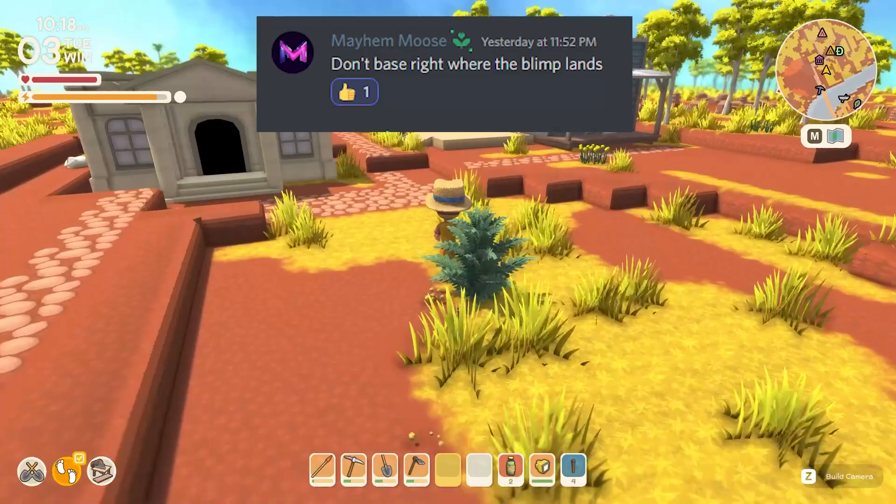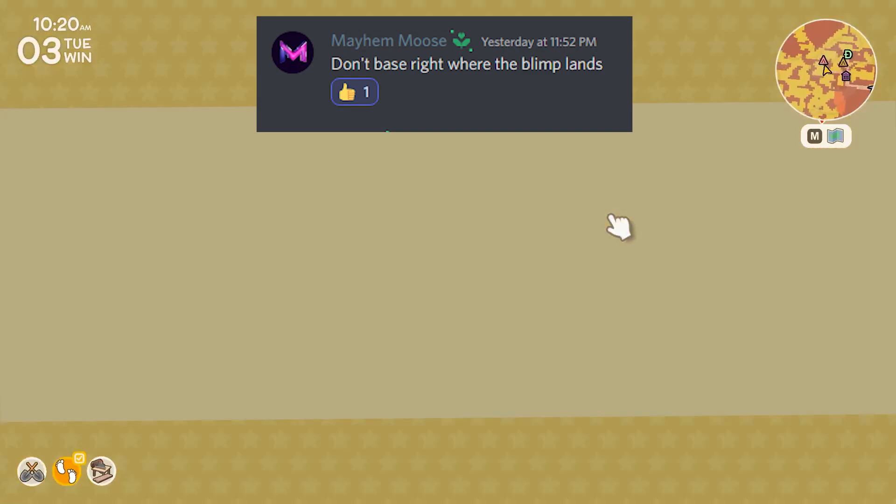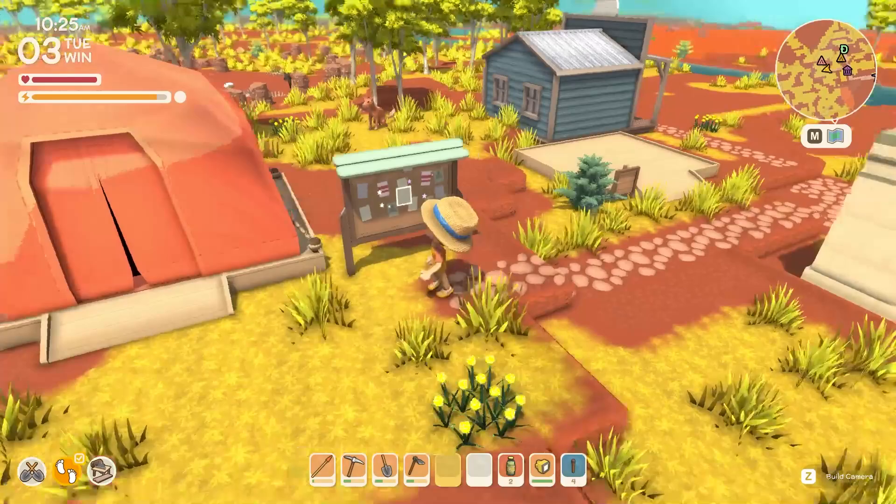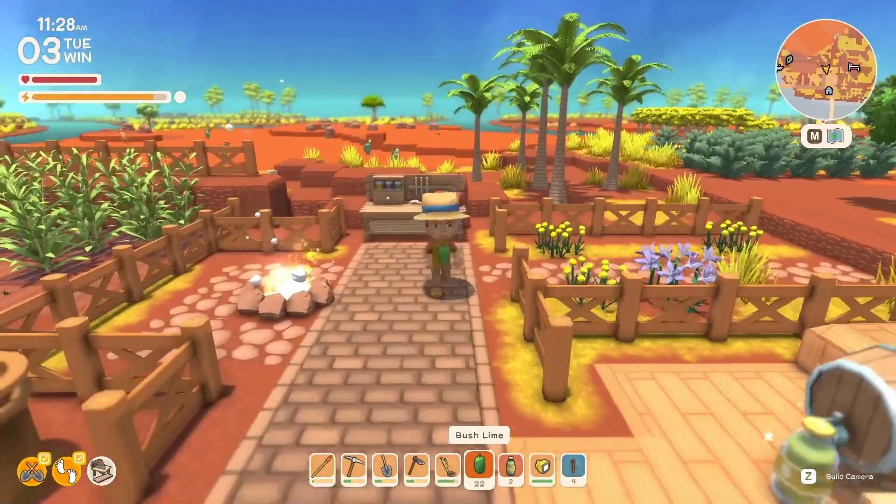Another tip from Maya Mouse: don't plant your base right where the blimp lands. The advice is to go explore first and go slightly inland, so you have more room to grow your town and you're slightly closer to everything else on the map.